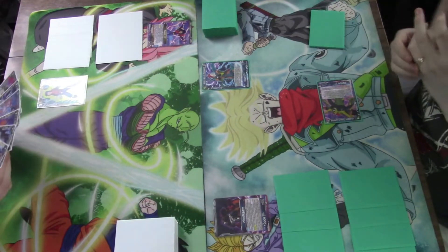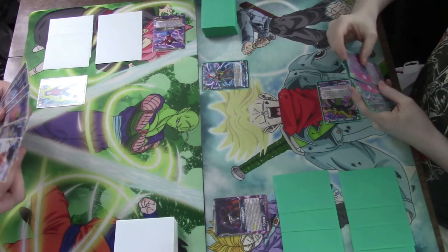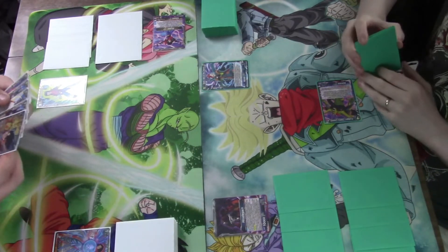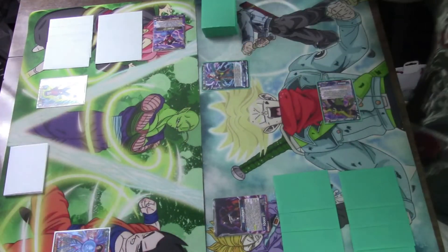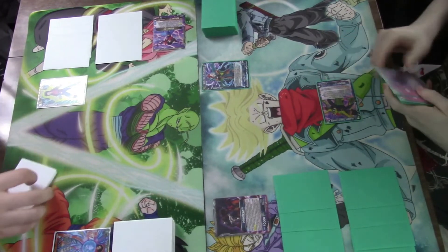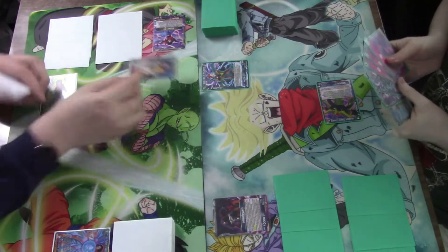I'll start with charging this — vanilla. Then I'm going to swing my leader. So it's an auto — I can ditch an Android card and draw two. Just ten. I'll take it. And let's pay one.